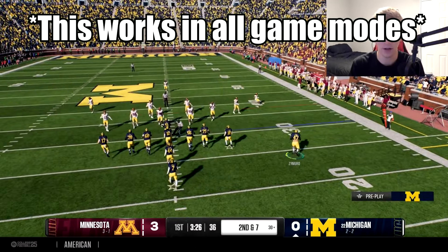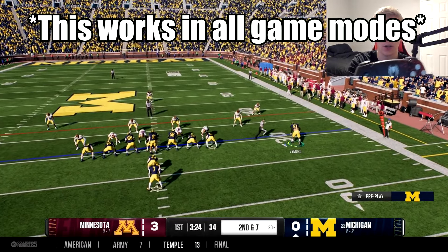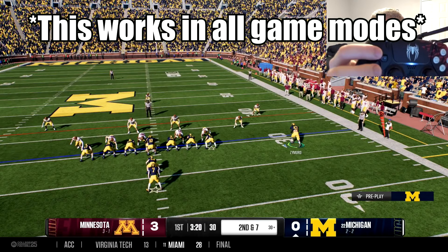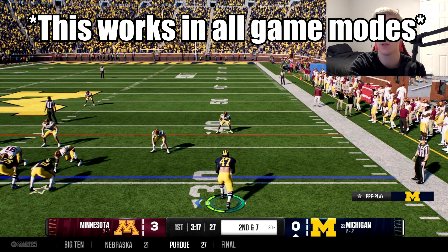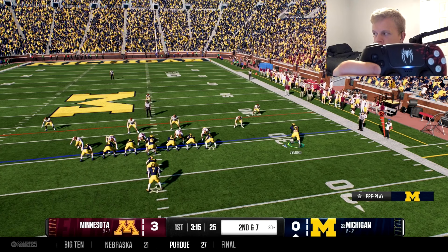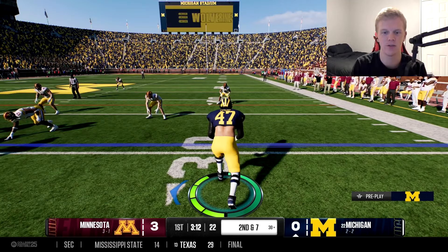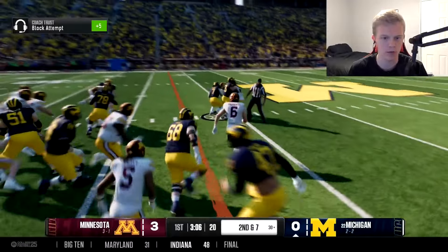I'm going to run this one, and we're doing another run play, but I'm going to show you again. I can change my camera angle as much as I want using down and up on the D-pad. Down gets you to the wide angle, then this is the medium angle — it's probably what I'm going to be using going forward. Down again gets you to the wide angle again, and then up gets you to the normal. This is the default Road to Glory camera angle — what you'll be stuck on if you are just playing normally.